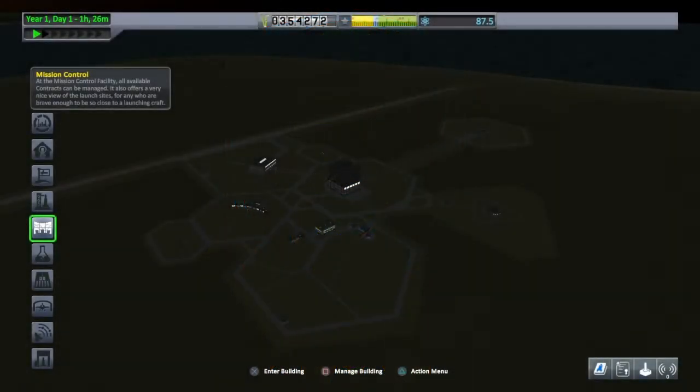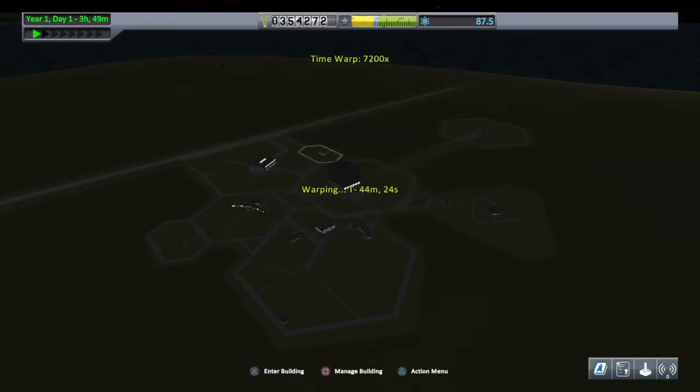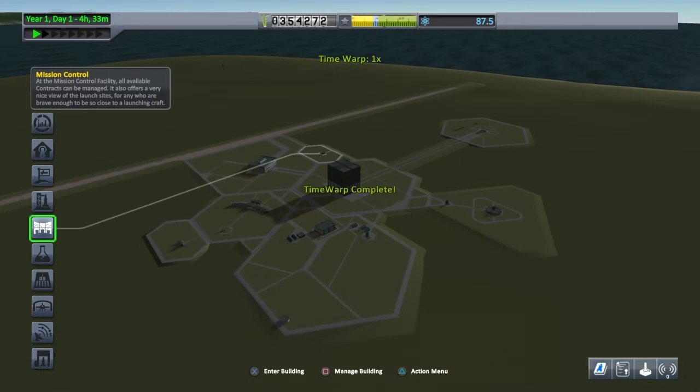Hello, this is Rocketman Dan. Today we're going to be attempting a flyby of the moon. But first it's a little dark outside, so what we're going to do is press triangle, bring up the radial menu, press up on the left analog stick, and walk to next morning. That's better.